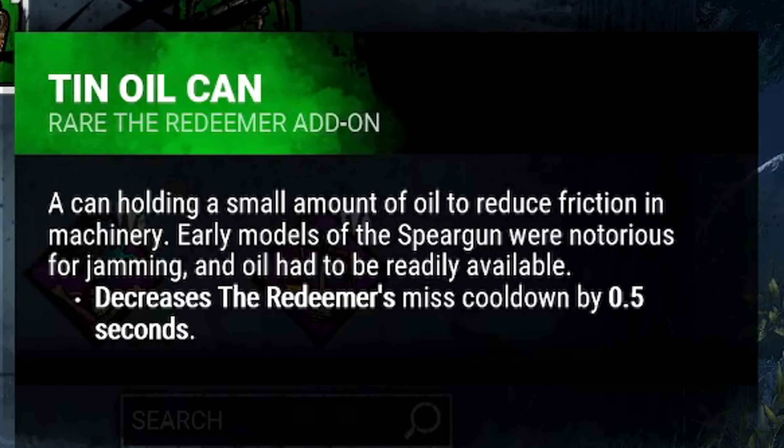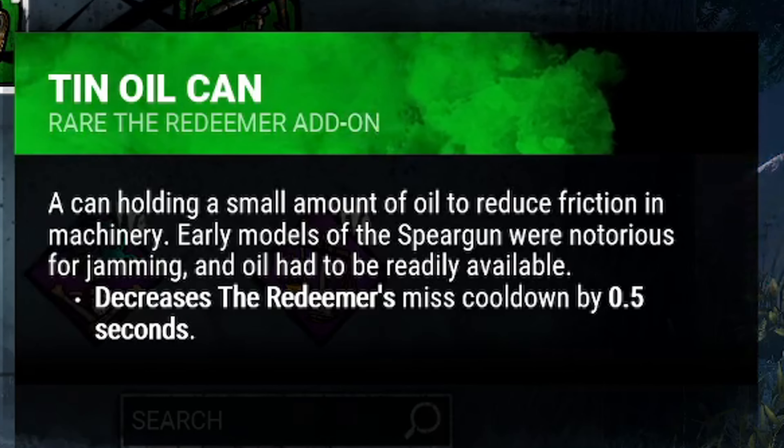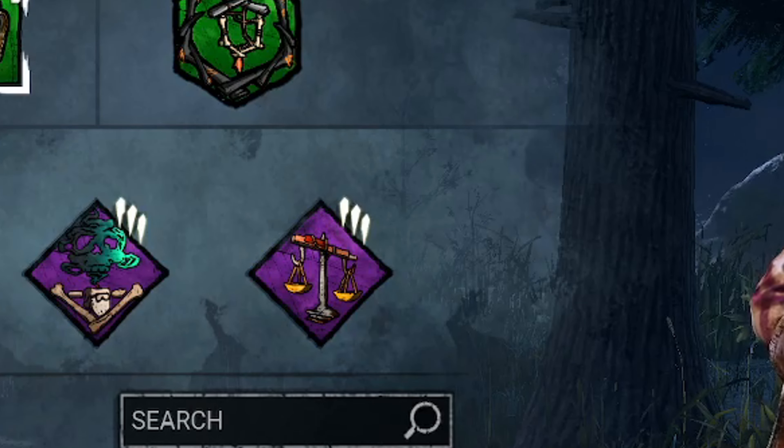Of course, if you don't want to rely on missed shots — which you shouldn't anyway — you can also take the Warden Keys, which decrease the reload time of the Redeemer by 0.35 seconds, which also helps quite a lot with the Iridescent Coin.